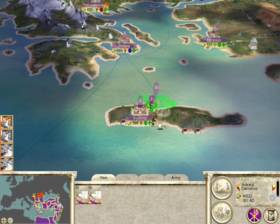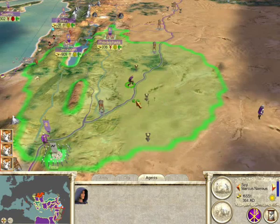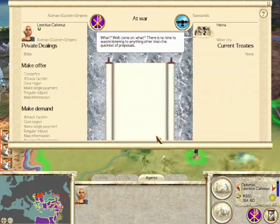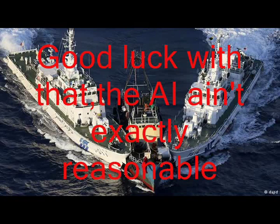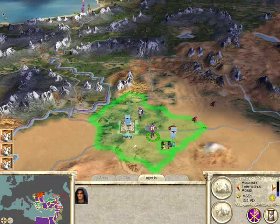Fleets are used to transport your armies and dominate the sea. They are auto-resolved and the outcome depends on the type of ships and the skill of the admiral. For agents you have spies, diplomats and assassins. Spies infiltrate armies and cities and give you information on the number of units and types of buildings. Diplomats establish relations and negotiate agreements such as trade, alliance or ceasefire. Assassins eliminate other agents and generals.